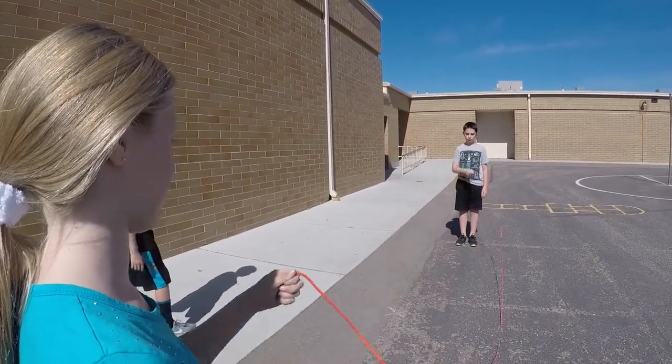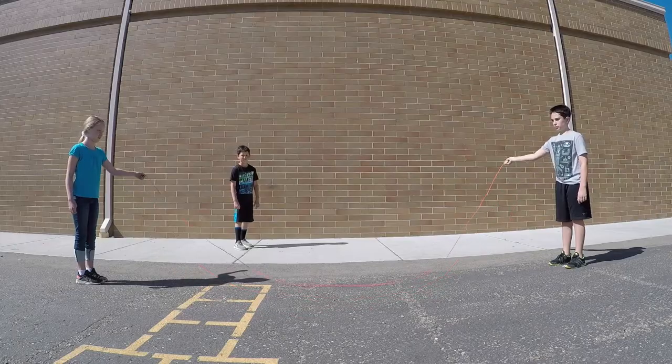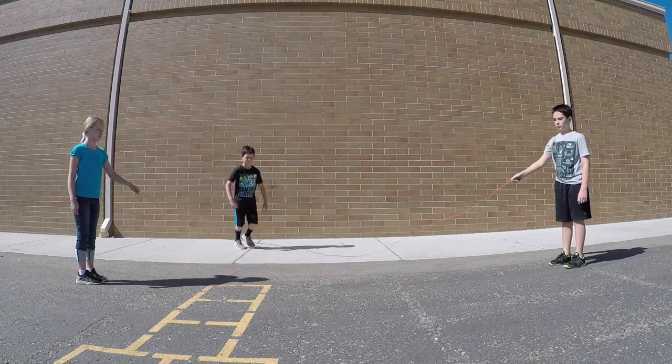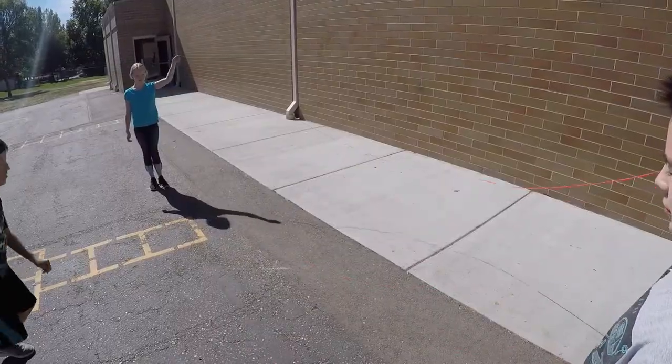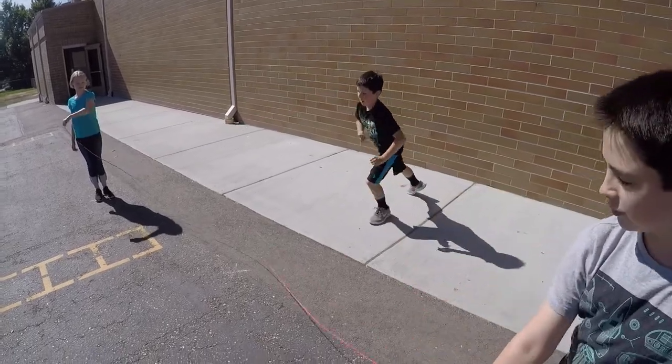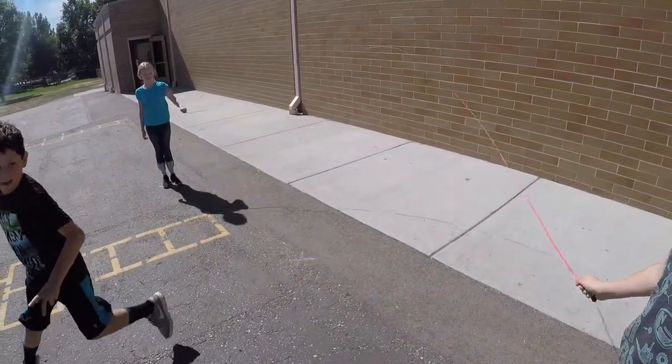Mousetrap: one forward spin, then a half backwards spin, then a forward spin, then a backwards half spin. The runner tries not to get caught.